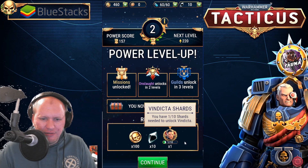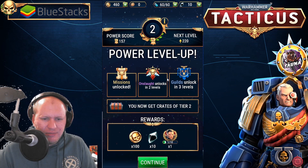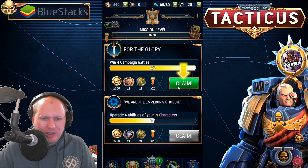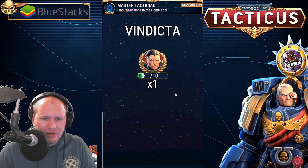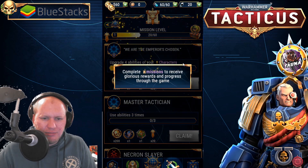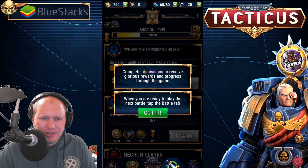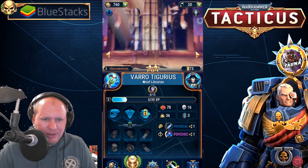We've got a shard for Vindictor, some Vindictor Blackstone, and coins. You can get crates from tier 2 missions. Onslaught unlocks in 2 levels, Guilders unlocks in 3 levels. Completing missions rewards you with imperial badges, Vindictor shards, XP, and coins. Complete missions to receive glorious rewards and progress through the game — when ready to battle, tap the battle tab.